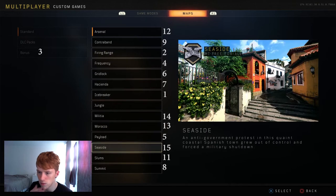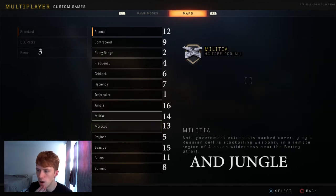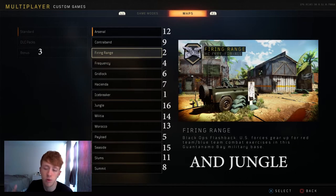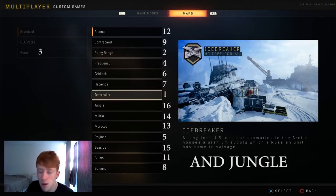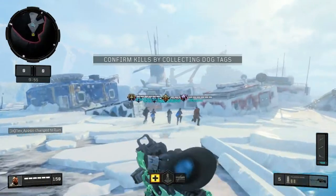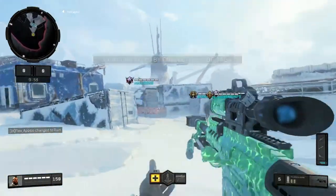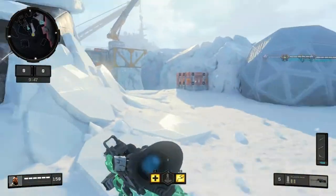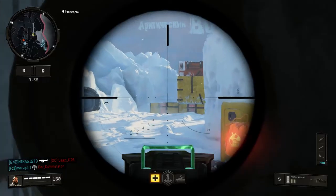Slums has always been my personal favourite on other Black Ops games, but in Black Ops 4 they've messed up the spawns a little bit. I'd still rank it just below or just above Frequency — it depends on the game you get. Summit I'd probably rank somewhere just below middle. Oh, I forgot about the bonus maps — you've got Nuketown, obviously one of the best sniping maps just because it's short range.